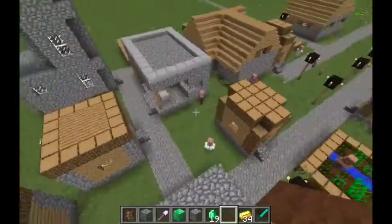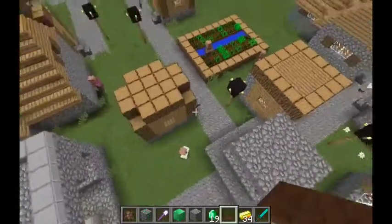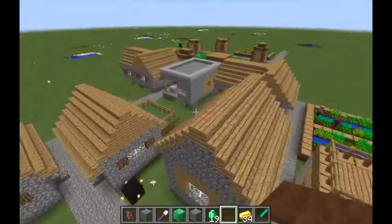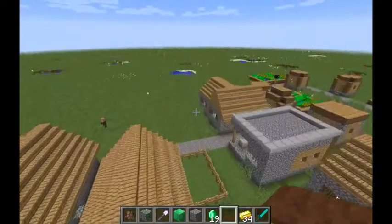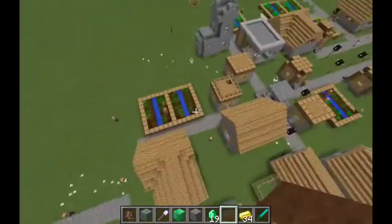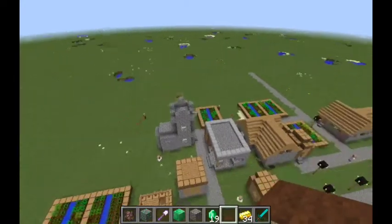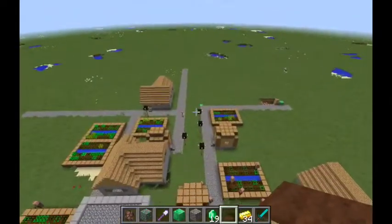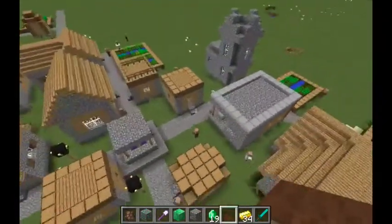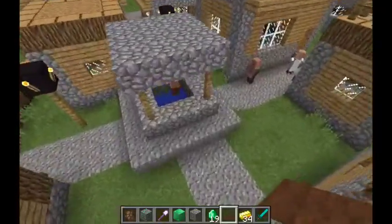That is how you multiply villagers in survival. It is a little bit expensive because you've got to craft doors, and in 1.8 they have to be all one type of wood. But if you do have a huge amount of wood and craft a load of doors, that is a good way to breed more villagers. You can also use this if you've built a villager breeder around a village near your base.